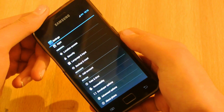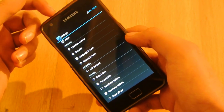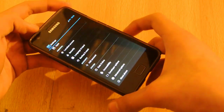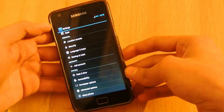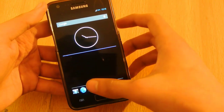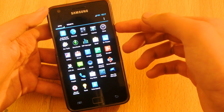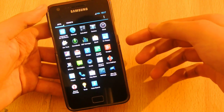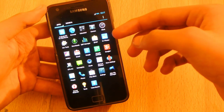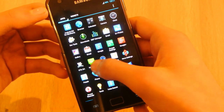I also installed the Dormex kernel with this ROM, but it doesn't work — my device got a boot loop and was stuck at the boot screen. So I flashed again and I'm now using the stock kernel that comes with this ROM. I would recommend you not to install the Dormex kernel with this ROM because you will get problems.